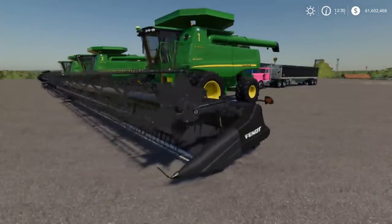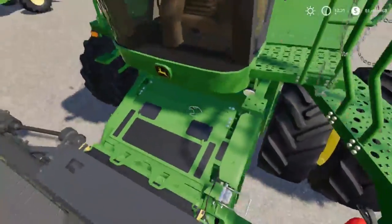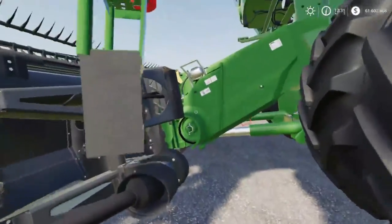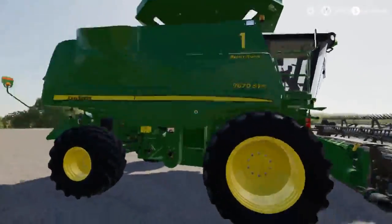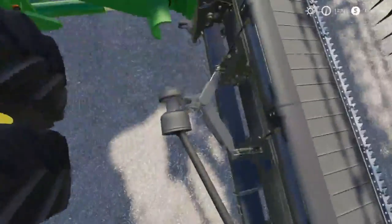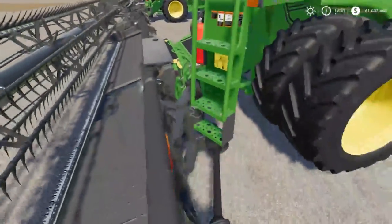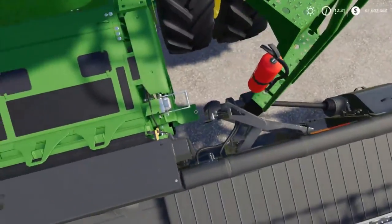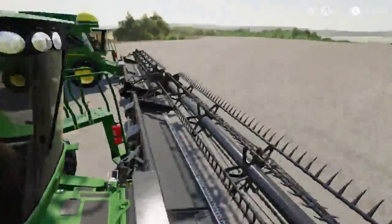Now, it's not released yet. I don't think today it will be. But one thing I noticed about these headers is that nothing really attaches to them. The PTO doesn't attach. I know this is a beta combine, but the other PTO doesn't attach either. This is a special combine anyway — this header goes on the Fent combine, the ideal combine. But yeah, the stuff doesn't connect. I wonder if I hook a John Deere head up to it, if it will or not.